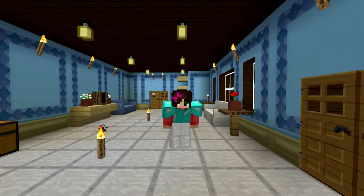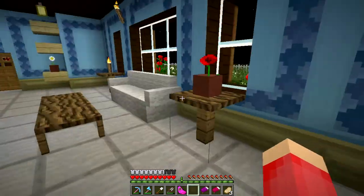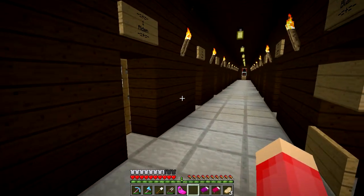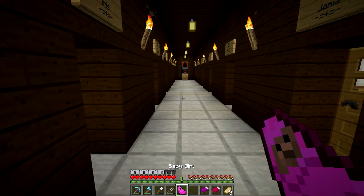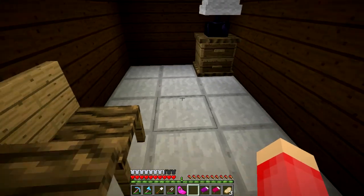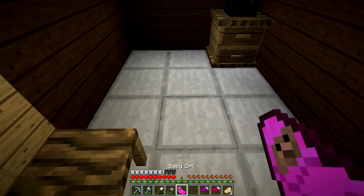Hello everyone and welcome back to another episode of the 100 Baby Challenge. I don't really have anything planned for today, so I'm just going to run around and try to find some stuff to do. I do need to go ahead and place our baby girl Lunar down. She is ready to grow up. I did put a sign down here, so this is going to be Lunar's room. I have not decorated the walls yet, but I will eventually. The only beds I have are the green, purple, and pink. Let's see how our baby girl Lunar is.